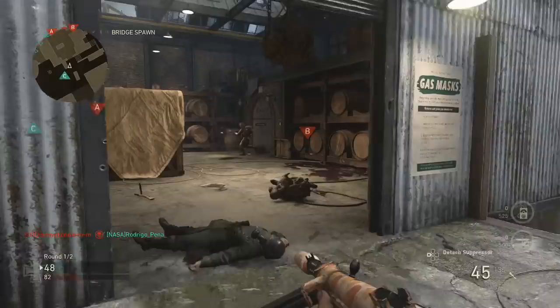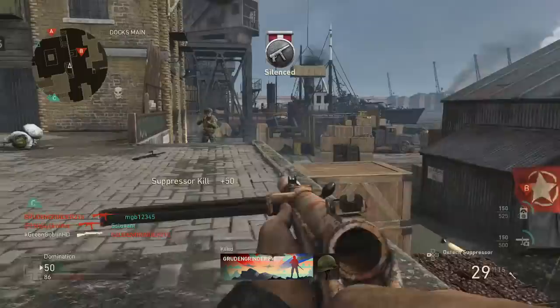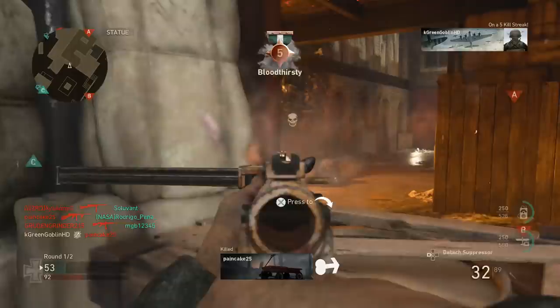What is up guys, it's the Goblin and welcome back to another Call of Duty: WWII video. In today's video you guys are going to be watching my first V2 rocket, which is essentially the MOAB or the nuke in this game — the V2 rocket is a 25 gun streak. I got it last night, kind of late, and this was insane. I'm gonna keep talking to you guys about it and how to get an easy one.